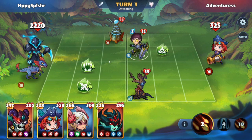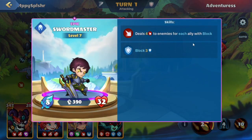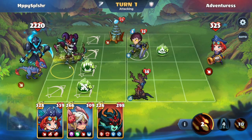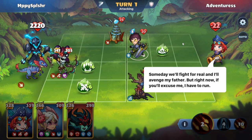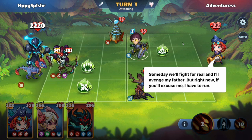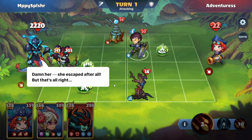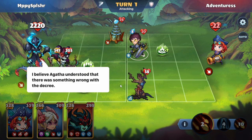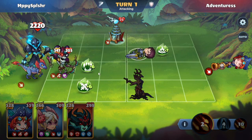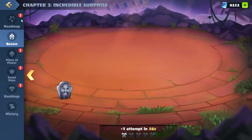Let's take a look at the buildings. We have this Sword Master here with some extra damage whenever she comes to play for each hero with block. We'll summon this York on the open lane C and deal some damage there. Someday we'll fight for real and I'll avenge my father — but right now I have to run. Okay, that was Adventurus. We'll head back to the roadmap.